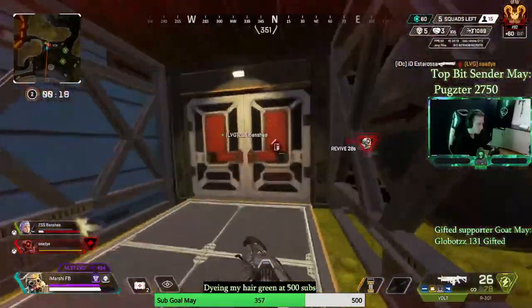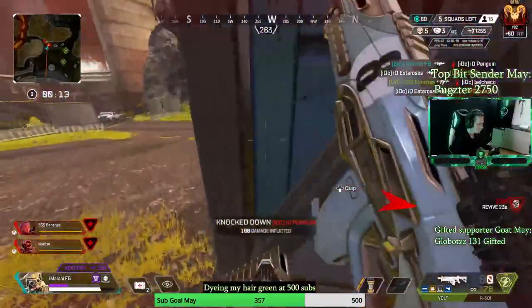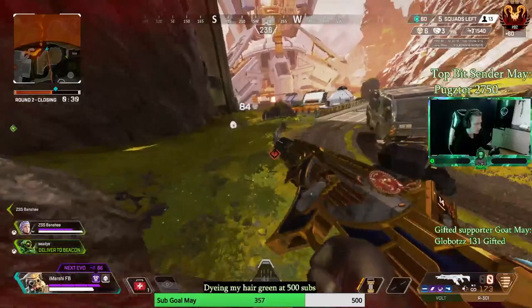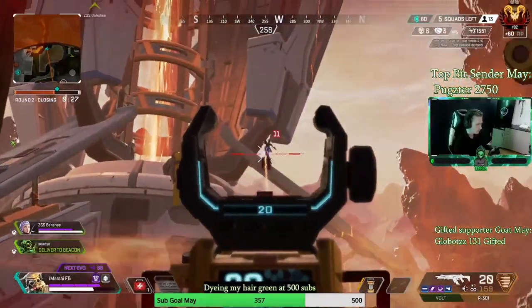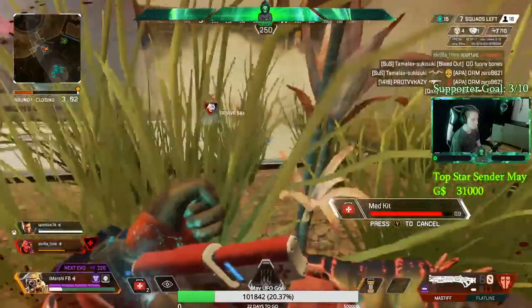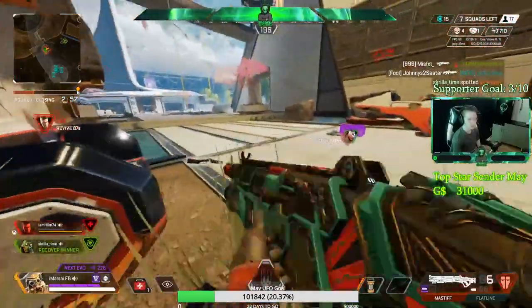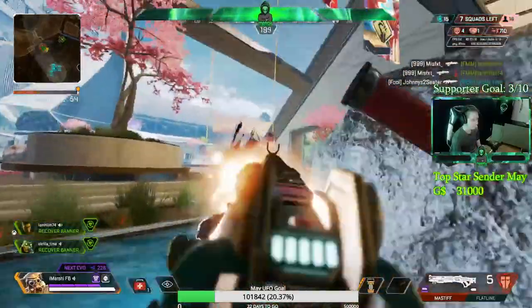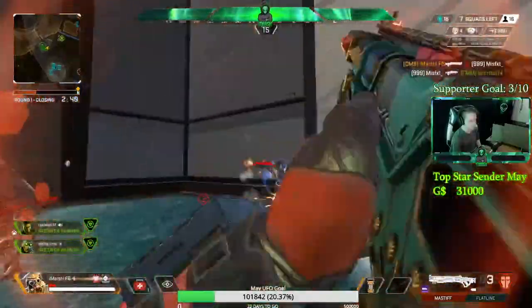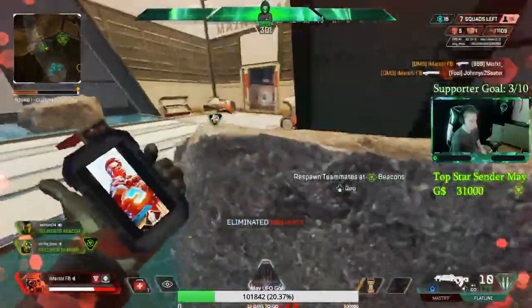Let's start with the very first thing about Bloodhound: his passive. This is something you don't realize you're using, but you're really using it all the time — it's one of the best things in his kit. Bloodhound sees clues or tracks, as the comp community calls them: how long enemies were there, what they're doing, which abilities they had. The passive tracks mid-air too, for people that fly. You'll see how long ago they used abilities, which direction they went, and even how many enemies there are.